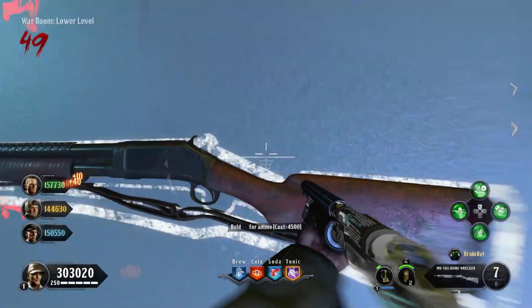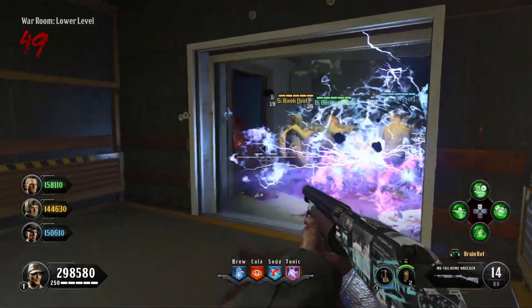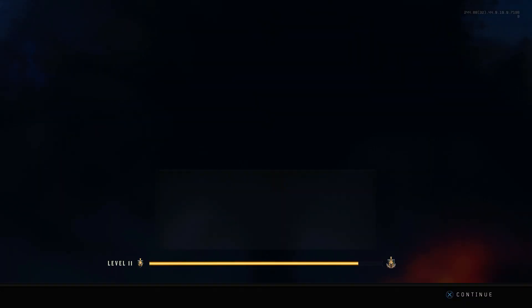If you need ammo, just buy it from the wall. Obviously, use your special weapon as much as you can. I stayed there and had no problems whatsoever — just go through the rounds and rank up.